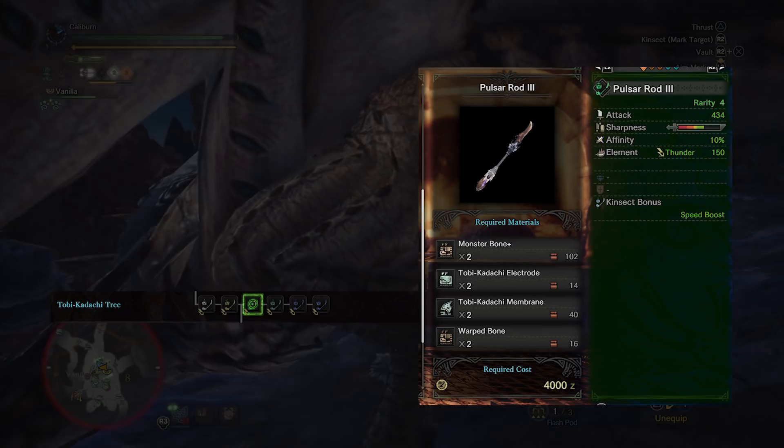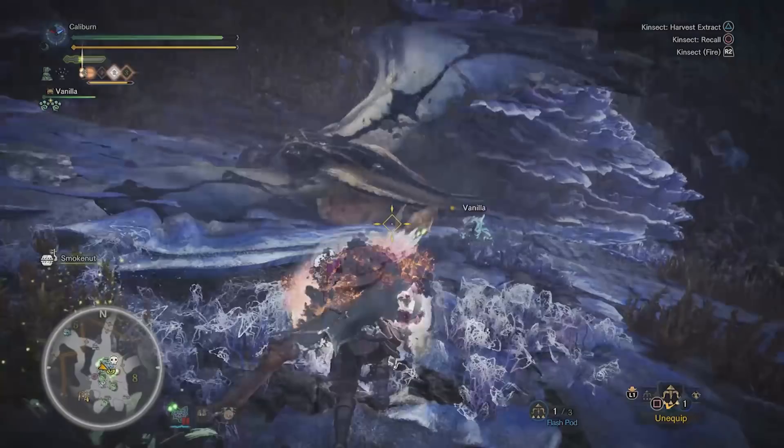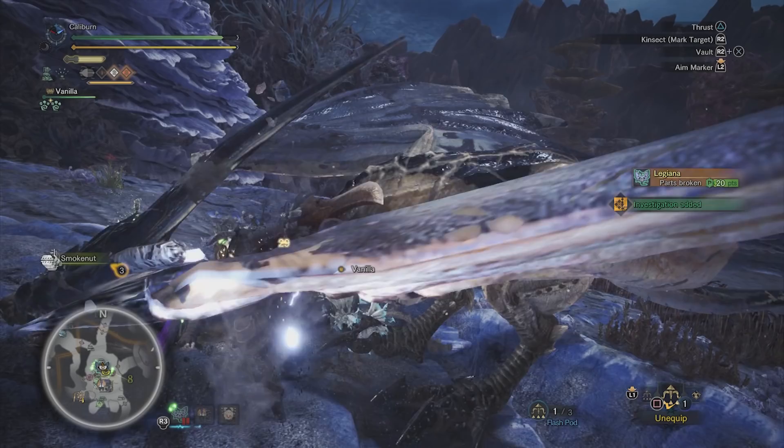Warped Bones can be harvested from bone piles in the Rotten Vale. After you get Monster Bone Plus, you can also upgrade your Kinsect, but you'll need Rathaian Webbing. Hunt a Rathaian, get webbing, and upgrade your Windchopper 2 into a Windchopper 3 by using 2 Monster Bone Plus and 1 Rathaian Webbing. These are your final upgrades for low rank.